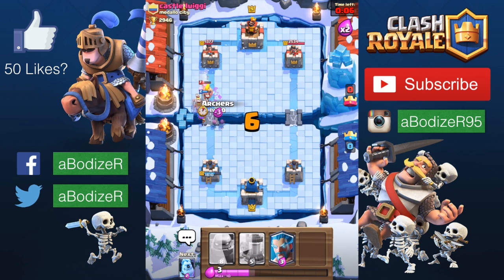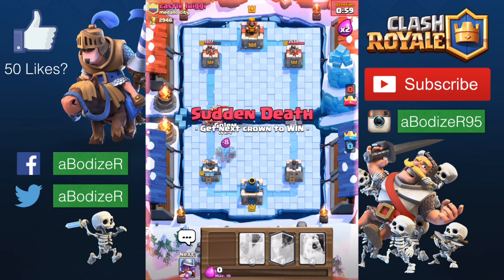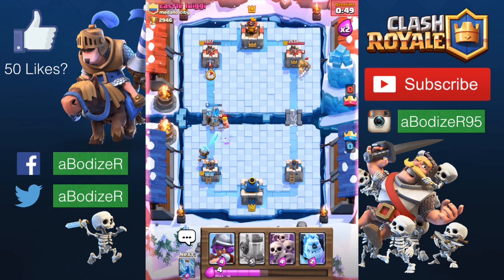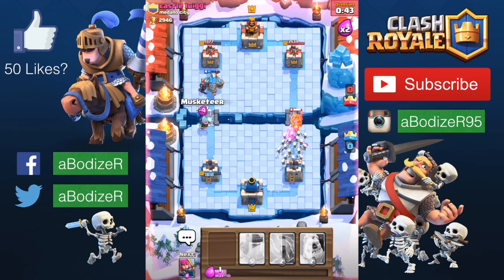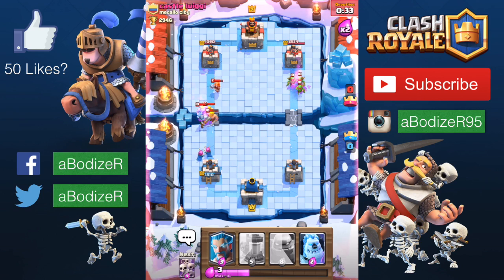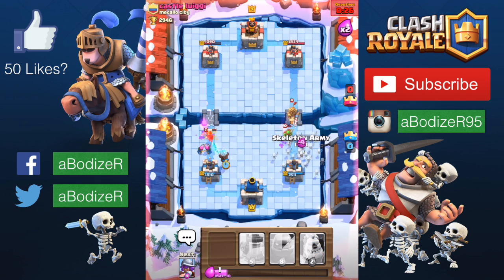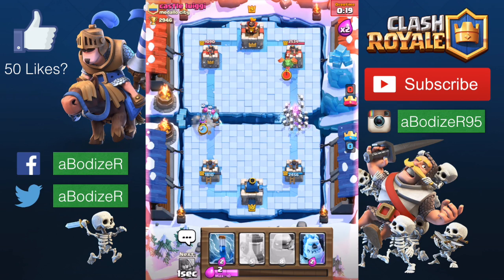We have about 10 seconds left and it looks like a draw, so we're going into overtime — an extra 60 seconds of double elixir, sudden death. He's trying to take down my tower but I'll use the skeleton army to counter. I'm spamming the golem as much as possible to protect my tower. He couldn't touch the left tower at all.